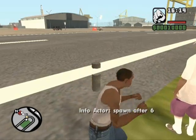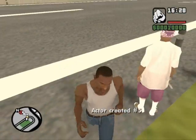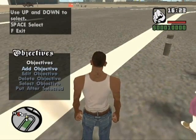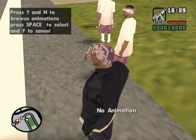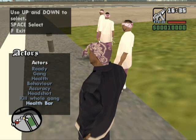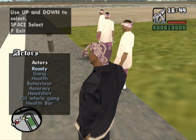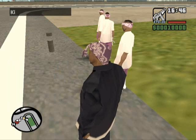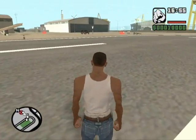Press Ctrl+P to duplicate the actor, and again Ctrl+P. Now go to Objectives, add an objective, and add an actor — this one. No animation, gang Enemy 1. Select 'Kill Whole Gang' — always do Kill Whole Gang, otherwise you can only kill one person. Ready, red marker. Objective text: 'Kill all Ballas.'